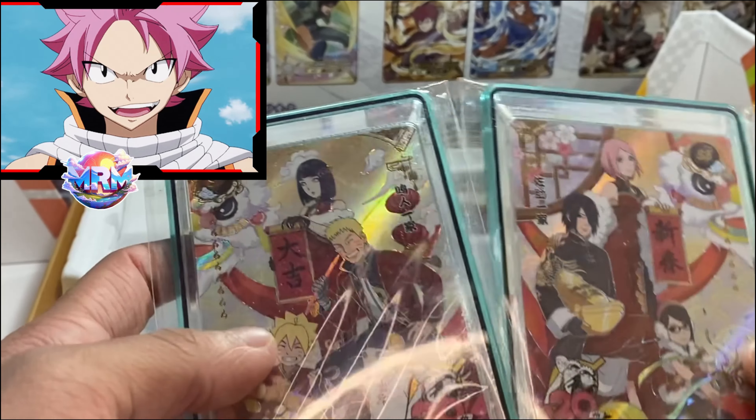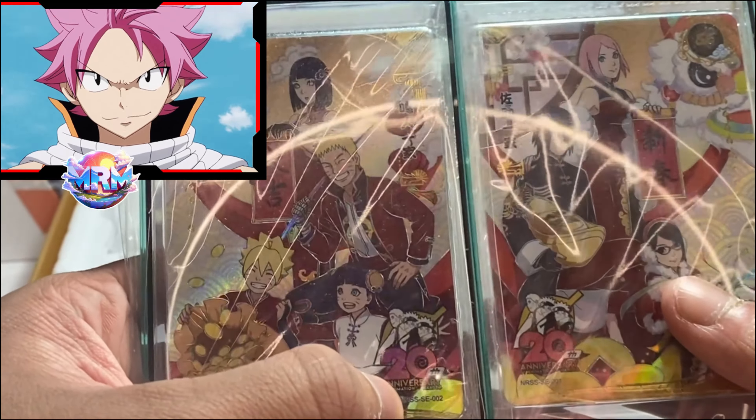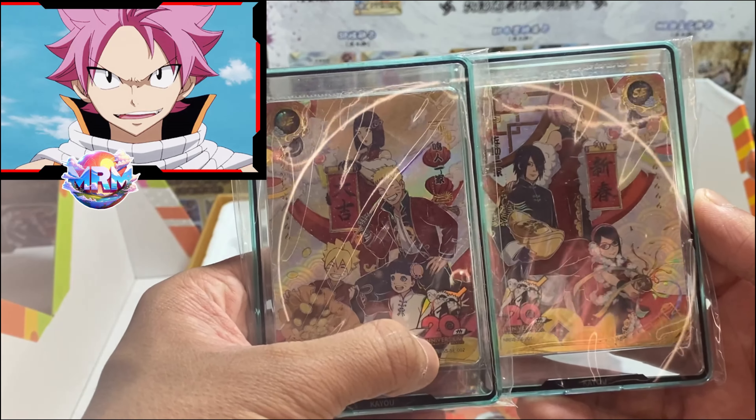They're not the only two things we got - we got a duo card, this was the first ever thing I think where you brought someone like this out. So obviously you put them together and you've got the Uzumaki family and the Uchiha family there. If I can get it into shot good enough - it looks amazing guys.